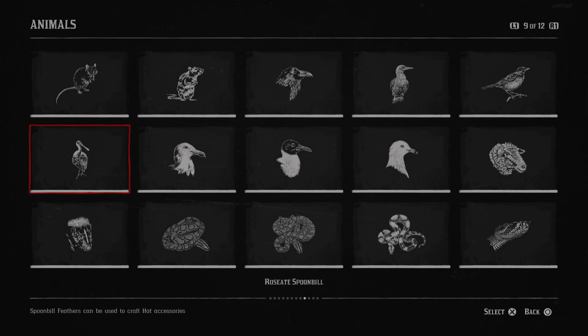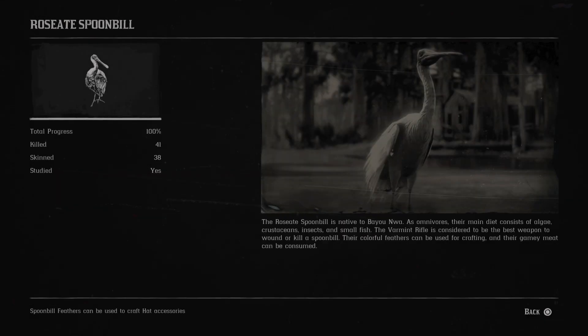Next is the roseate spoonbill — I never know how to pronounce this. The roseate spoonbill is native to Bayou and Wa. As omnivores, their main diet consists of algae, crustaceans, insects and small fish. The varmint rifle is considered to be the best weapon to kill or wound a spoonbill. Their colorful feathers can be used for crafting and their gamey meat can be consumed.